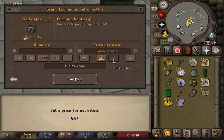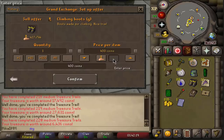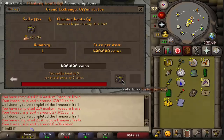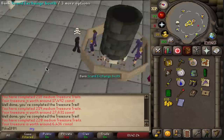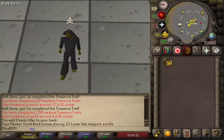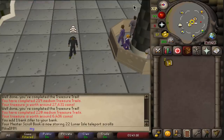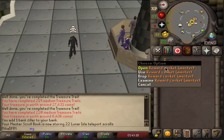250k only? There's no way. I'm not selling them for that cheap - I'm gonna keep them in my bank. So we now have two more master clue scrolls. I didn't sell the boots because I'm gonna keep them. Let's see what we get.